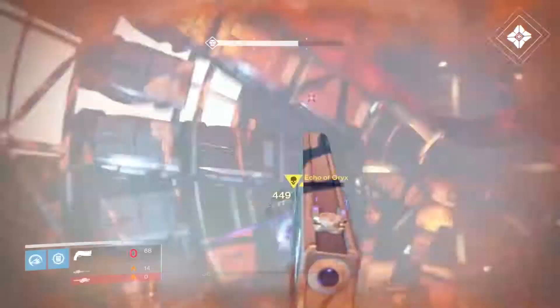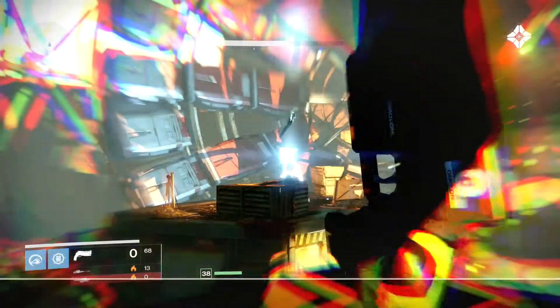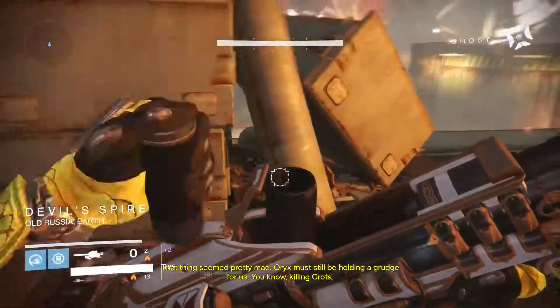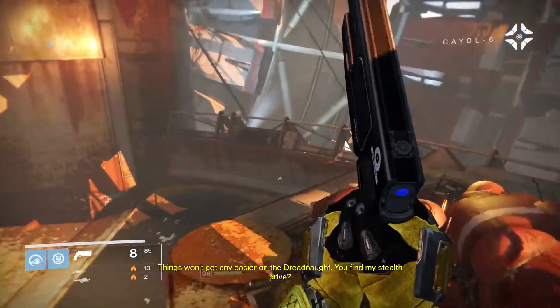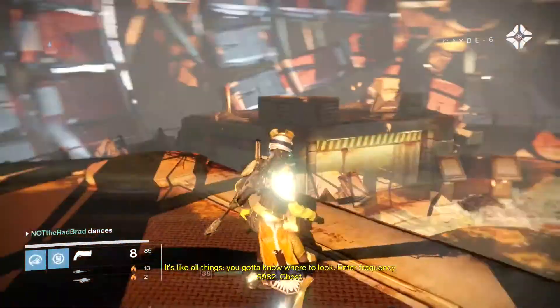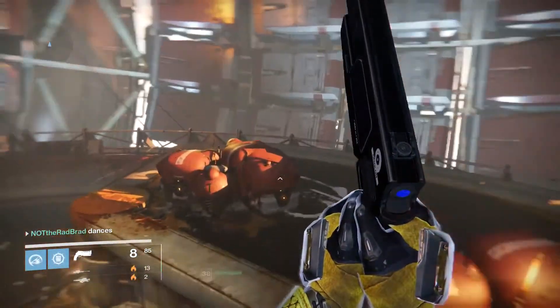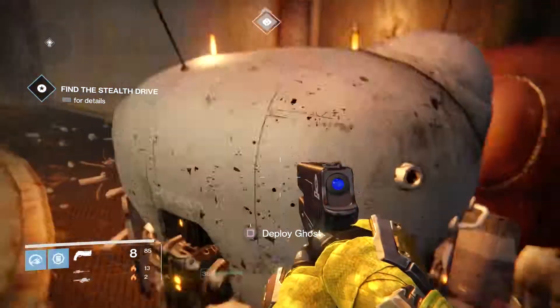Oh, the Scion — that's a Cabal. Got him, nice. That thing seemed pretty mad. Oryx must still be holding a grudge for us killing Crota. Things won't get any easier on the Dreadnought. You find my stealth drive? Are you sure it's still here? It's like all things — you got to know where to look. Enter frequency 5982, Ghost. Find the stealth drive. Depending on how short this video is, I'll probably do the next mission on my Warlock in the same video.